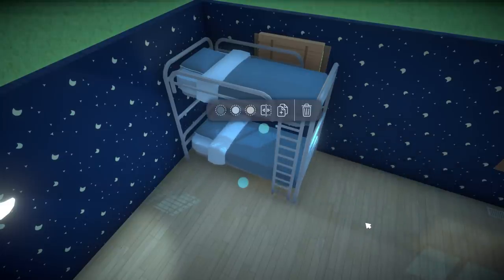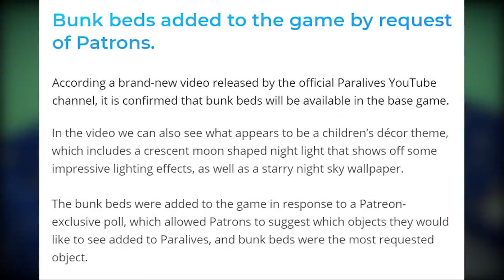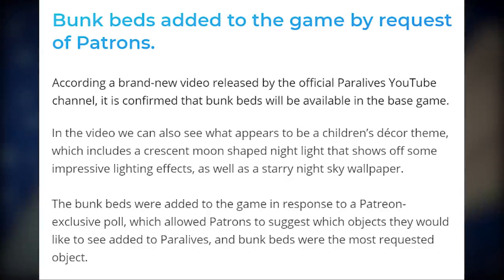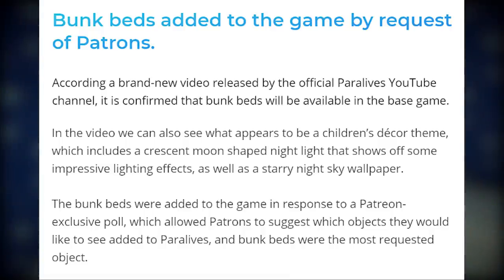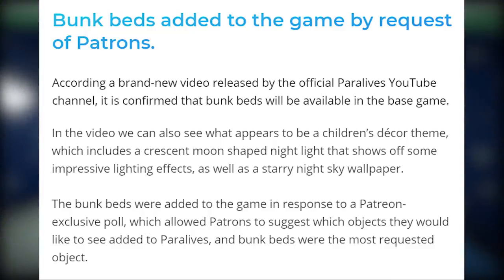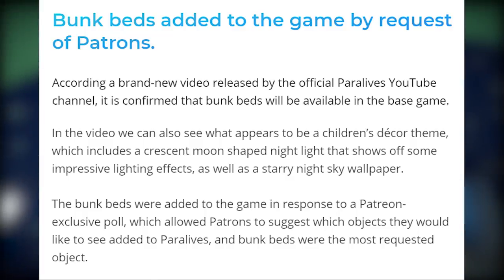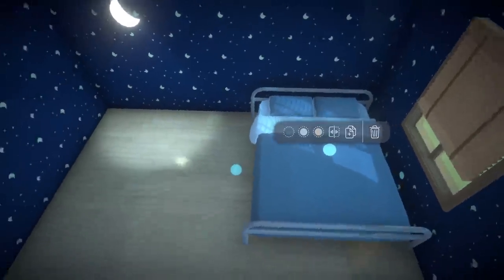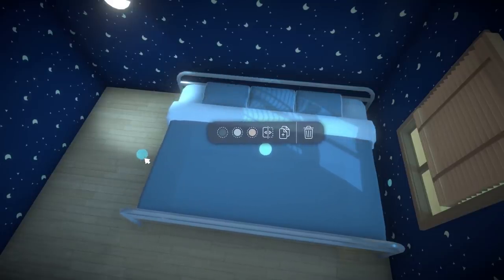Bunk beds were added to the game by request of patrons. According to a brand new video released by the official Paralives YouTube channel, it is confirmed that bunk beds will be available in the base game. The video also shows what appears to be a children's decor theme, including a crescent moon shaped night light with impressive lighting effects and a starry night sky wallpaper. The bunk beds were added in response to a Patreon exclusive poll where bunk beds were the most requested objects.